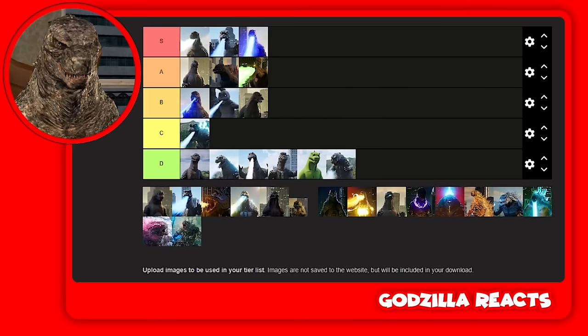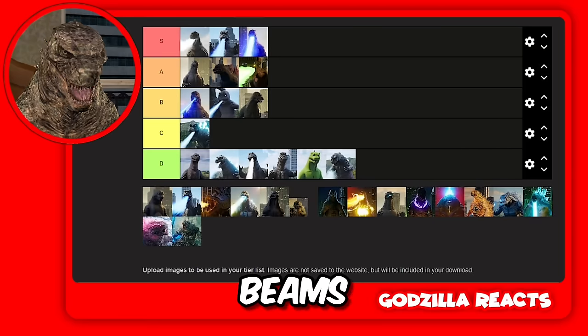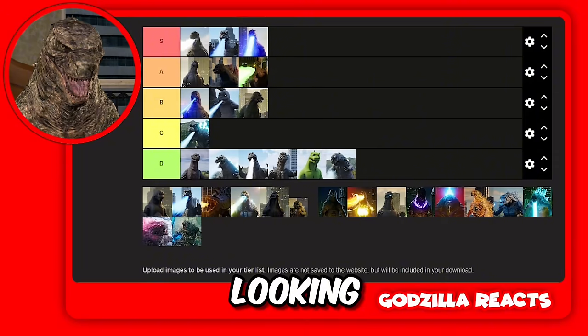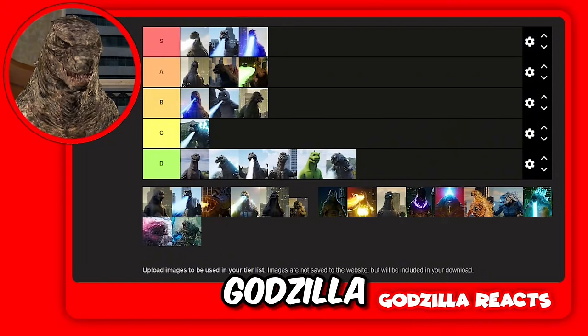S tier — one of the strongest atomic beams, one of the coolest looking. It looks powerful, I'm not gonna lie. Then we got the GMK Godzilla.